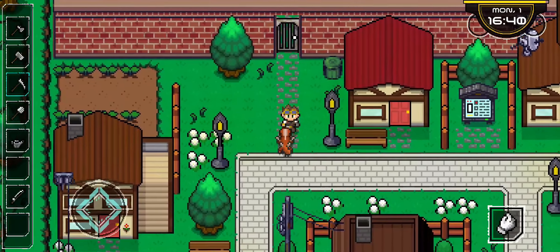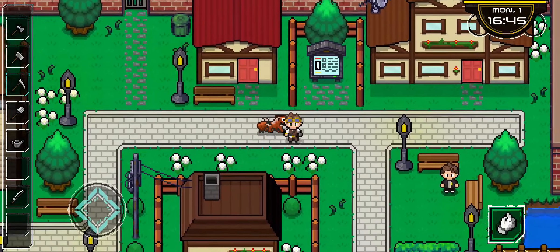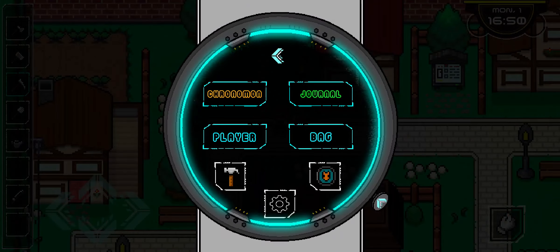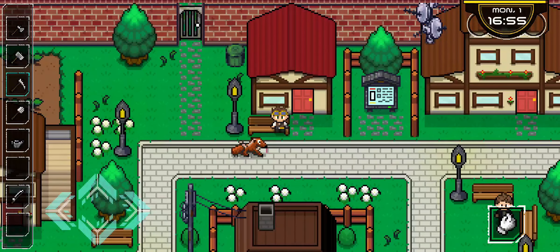First off, I wanted to show you that a couple months ago we were deciding in a Discord community — some people liked grid movement and some people liked free roam. Free roam is like what you'd see in Stardew Valley where you can go diagonally. I personally like grid, so we added an option to walk grid to grid, and that's how we're going to play today because that's how I enjoy it.